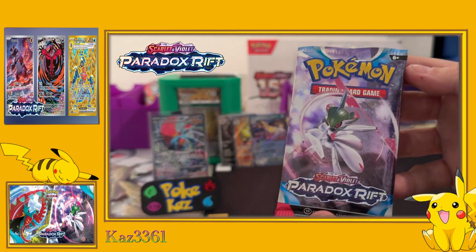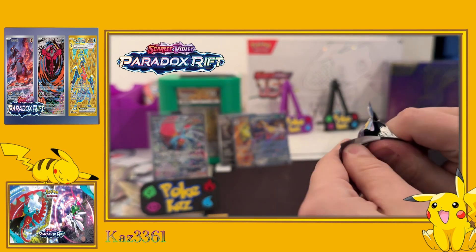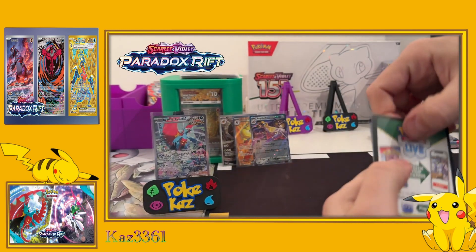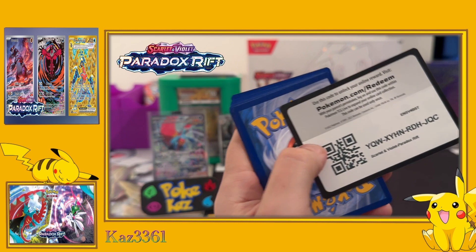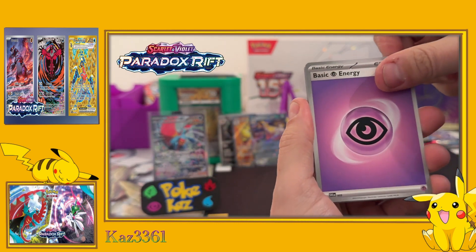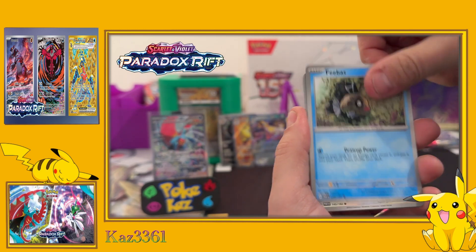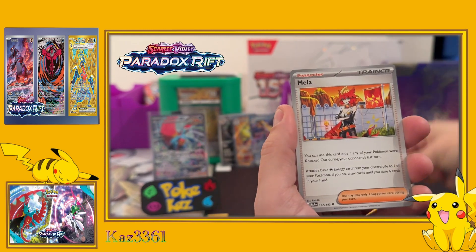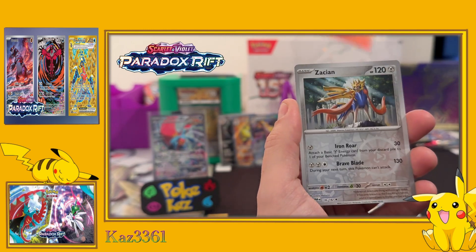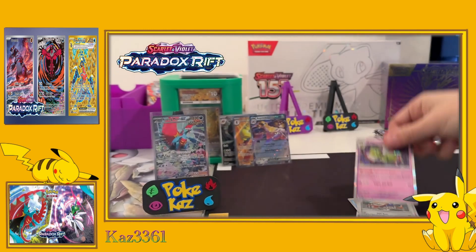Set collecting is looking pretty good - you do get quite a lot of duplicates going through these packs, but you get a fair variety. In the sense of a booster box with 36 individual boosters, we're doing well for the set. We're seeing Feebas, Ipon, Minior, Mela the trainer card, Dondozo, Pansage in reverse, reverse Zacian, and a holo Zatu.